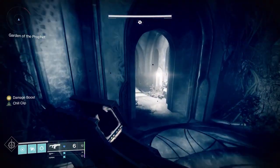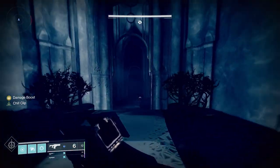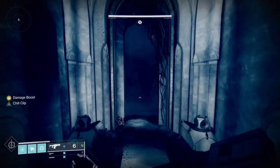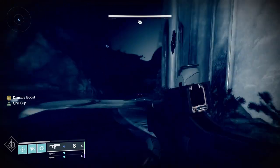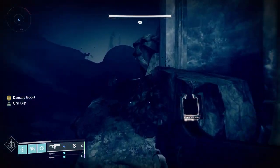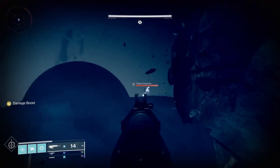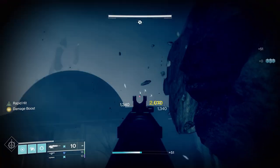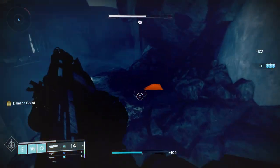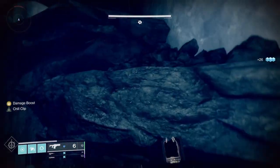This part actually takes longer than some other parts of the dungeon and there are chances of falling off, so be careful. There are a lot of snipers, so something like a sniper rifle or a long scout rifle will be really useful here because they're difficult to reach otherwise. As long as you're using a build that handles add clear you should be fine. What I used in my runs was either Thunderlord or Acrius, primarily working on an arc build. I like machine guns because they help with ammo economy.